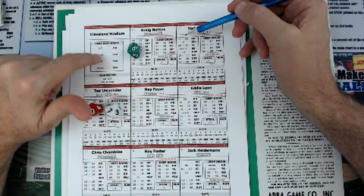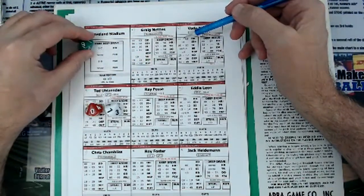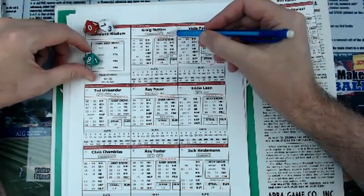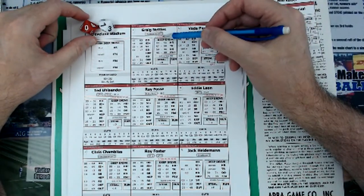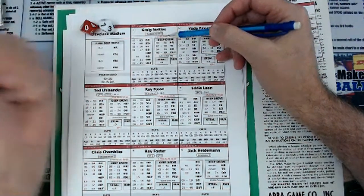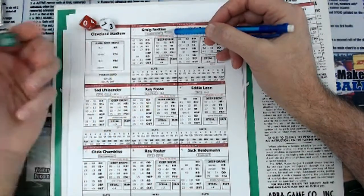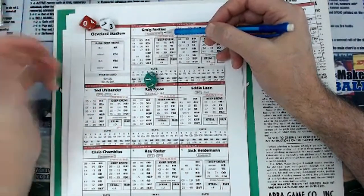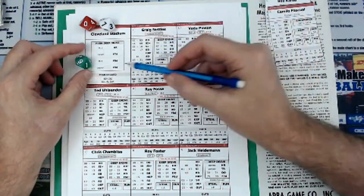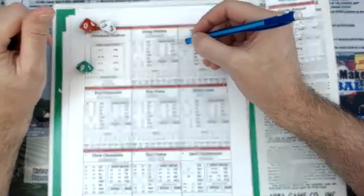If I'm playing in Cleveland Stadium and I roll within that 00–09 range, I need to check the park card. It's easy to hit home runs to left and right field off this ballpark card. So a roll of 9 would be a fly ball to center field in Cleveland Stadium. If I rolled 00 through 09, I look at the green die. A 6 would be a home run at Cleveland Stadium. A 0, 1, 3, or 7 would also be home runs. But if I rolled a 9, it wouldn't be a home run — it would be a fly out to center field.